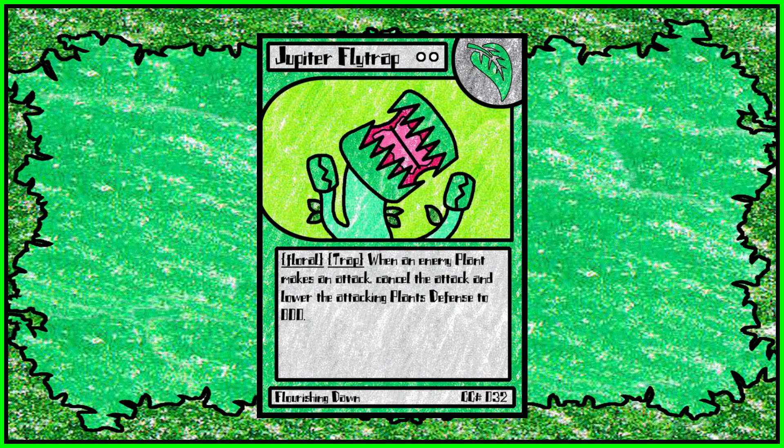Then we have Jupiter Flytrap, a cousin to the Venus Flytrap and a lot more aggressive. When an enemy plant makes an attack, you cancel the attack and lower the attacking plant's defense to zero. There aren't a lot of ways to lower defense in the game, so I added the defense-to-zero effect to make it more viable and give it more uniqueness — you're not just canceling an attack, you're also lowering the defense.